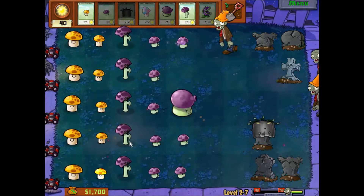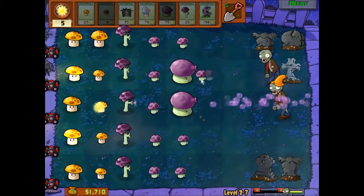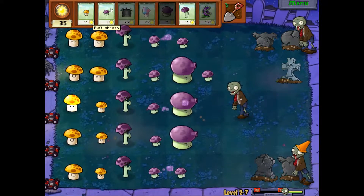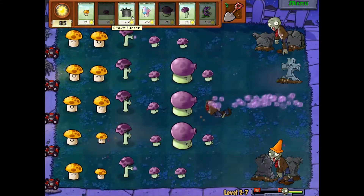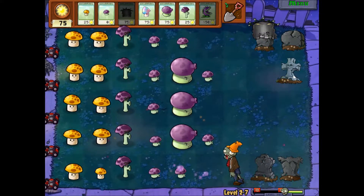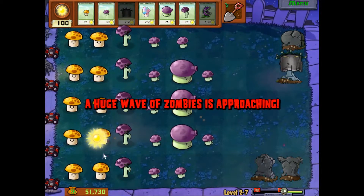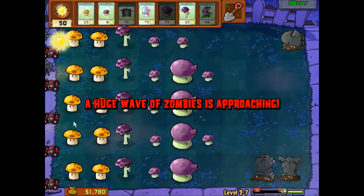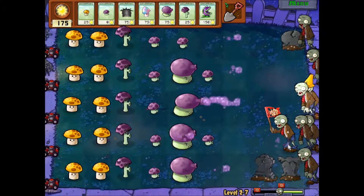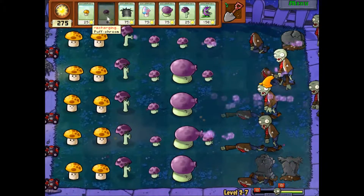We'll just use puff shrooms as our pseudo-walnuts. Quickly before the wave shows up, we're probably gonna need a hypno-shroom since I just spent the sun. Oh, that reminds me — you can actually customize your little flag bearer. I'll probably do that after this wave. It's just a little fun thing they added.